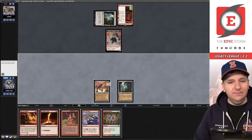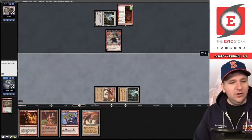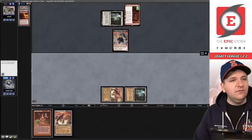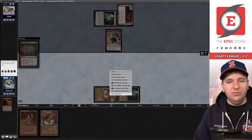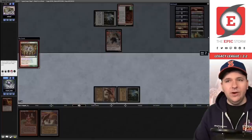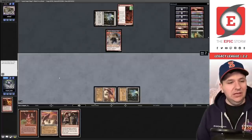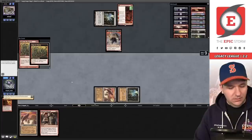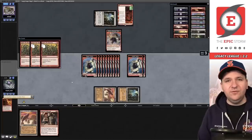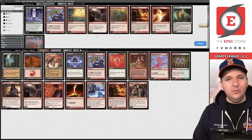Seething Song, Manamorphose — probably should have started on this in case I drew Ruby Medallion, didn't matter. Rite of Flame, play Past in Flames. Seething Song, Rite of Flame — that gives us six mana. Empty the Warrens... let's see, I can play Inspired Tinkering but if it doesn't win it's really bad. I'll accept — Empty the Warrens for 18. That's the move. The opponent can't block 18 Goblins. We win game one. Our sideboard notably doesn't have anything to answer Trinisphere.